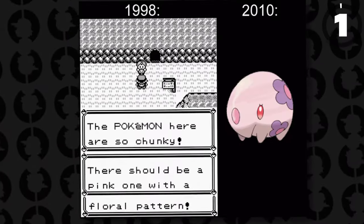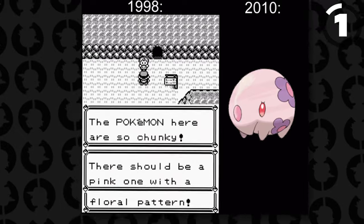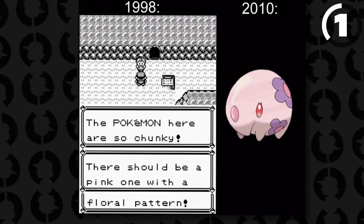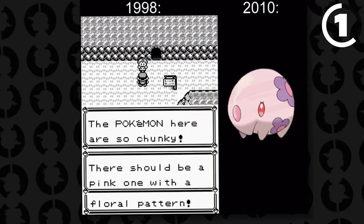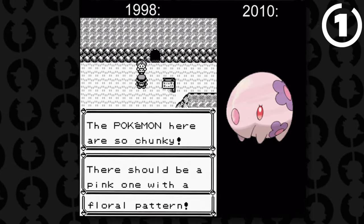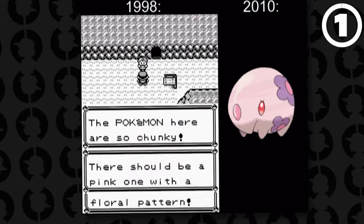Back in Generation 1 in Red and Blue, when you exited Route 10, you could actually get to meet a Picnicker called Carol. If you spoke to her, she would mention a Pokemon — a chunky Pokemon that's pink and also has a floral pattern on it. This is oddly similar to the Pokemon Munna, which was added later on in Generation 5, and this seems to have been an early reference to specifically that.